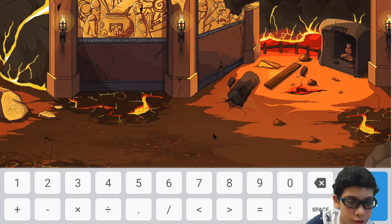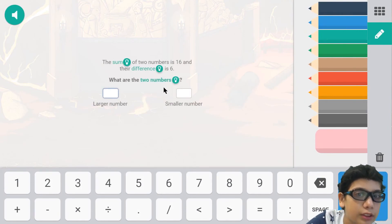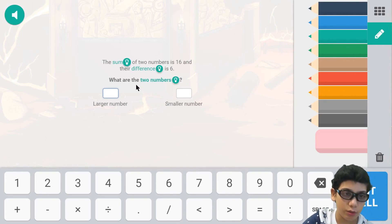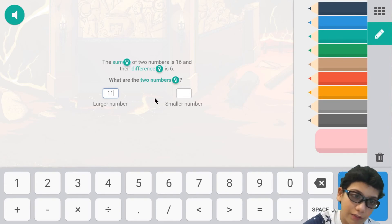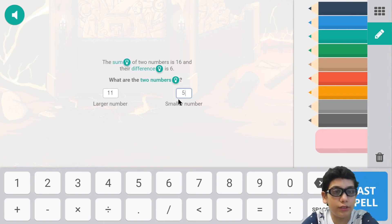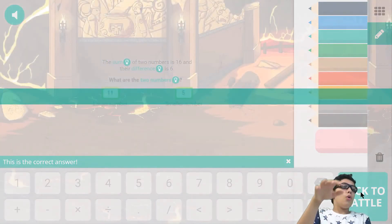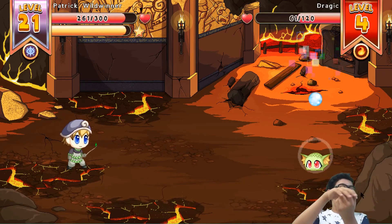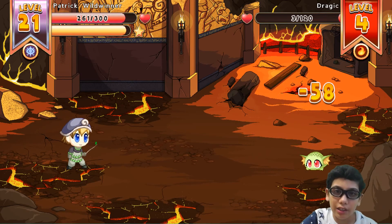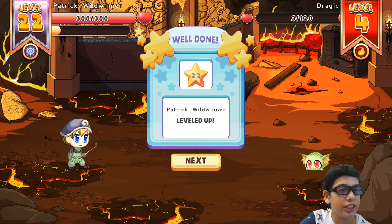Let's use conjure now. The sum of the two numbers is equivalent to — okay this is way too easy. It's 11 and 5, because the difference between these two is six and if you add them together you get 16. Vila correcto! 58 damage and only has three hearts left — are you kidding me? We got a shiny new coat!